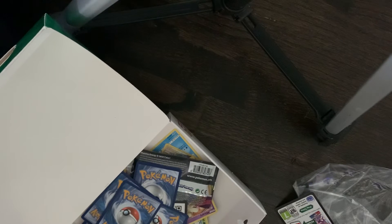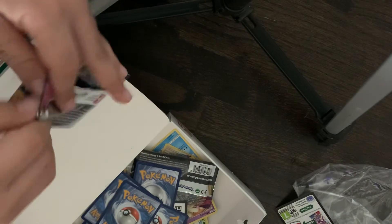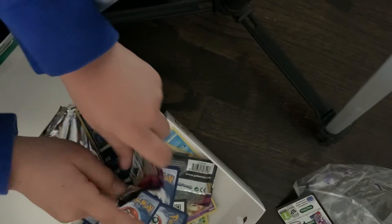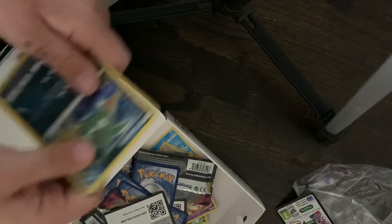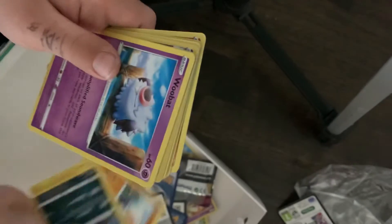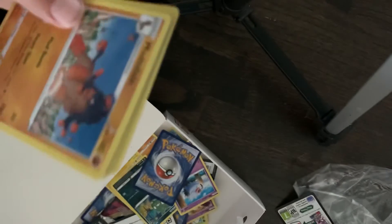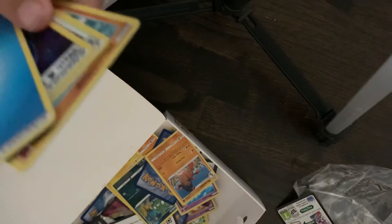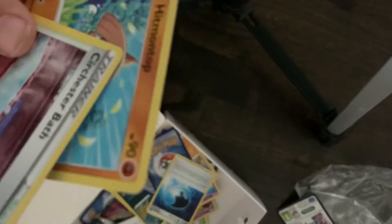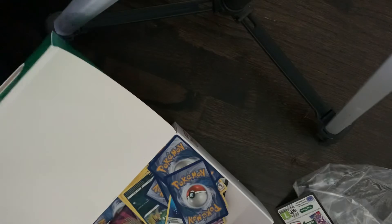Okay, last bit is Vivid Voltage. Green and white code — I'm just gonna scramble through these. Trevenant, Tynamo, Clobbopus, Blipbug, Talonflame, Clefable, Mudsdale, Mudsdale, Mudsdale — okay stop. Love these guys, give us better luck.